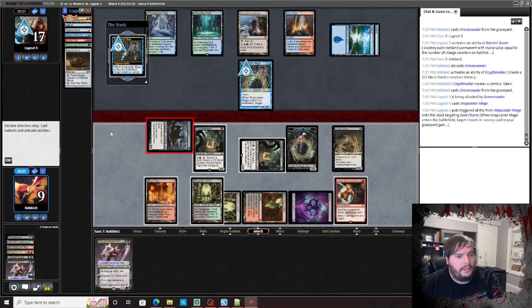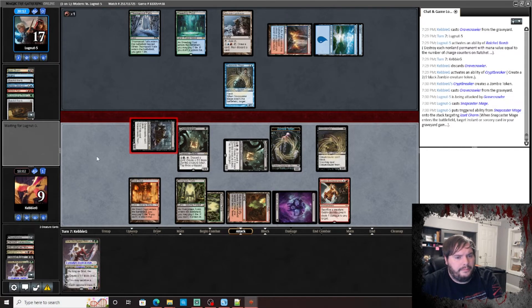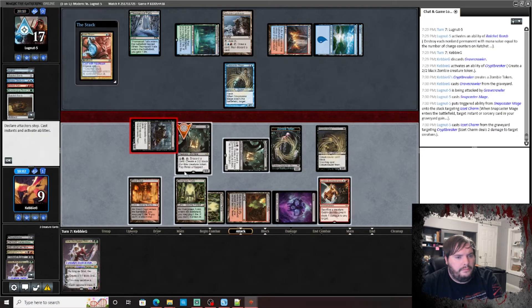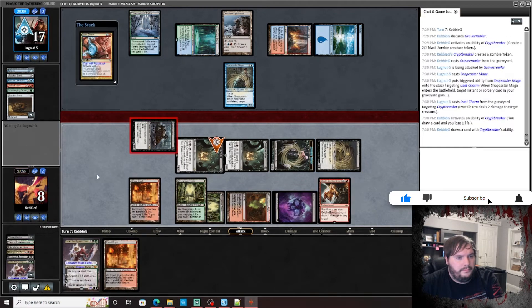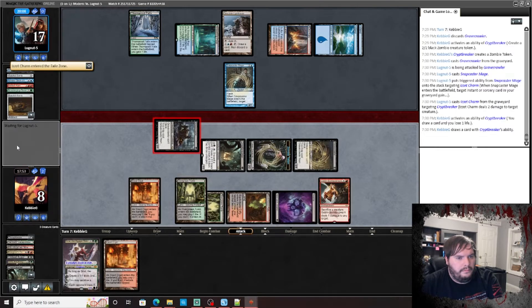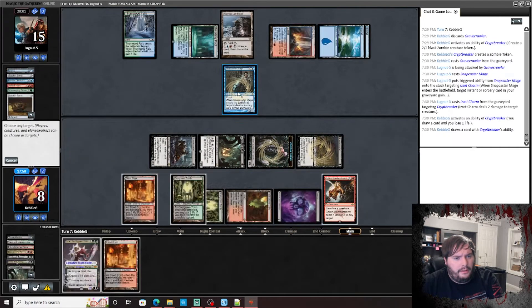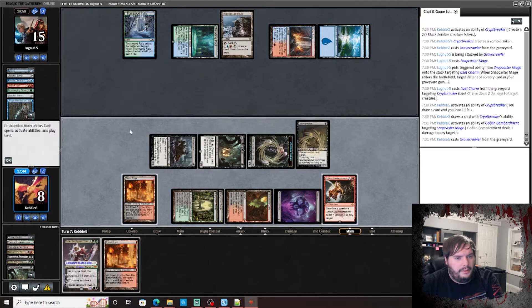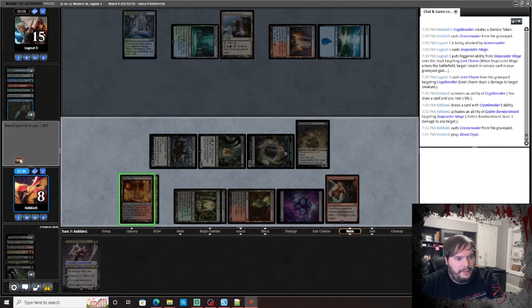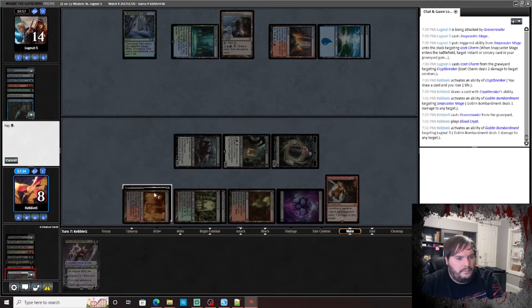What can he do? Could be a Charm — seems logical. Sack Gravecrawler, cast the Gravecrawler, play Blood Crypt. Sack the Gravecrawler, cast the Gravecrawler again. Passage — okay. He has a redraw with the Lighthouse but it's gonna take up a lot of his mana.